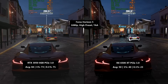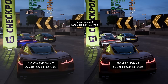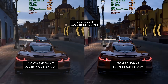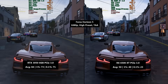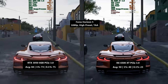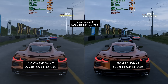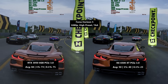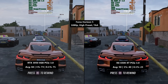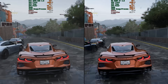Back in Forza, the 3050 hit 84 FPS on average with a 1% low of 73 and a 0.1% low of 71. The 6500 XT completely fell apart here — 50 FPS on average. It's still playable to an extent, but the percentile figures throw things off: a 1% low of 40 and a 0.1% low of 23. For similar money I'd get the 3050. Don't forget the 6500 XT also has no PCIe Express power connector, making it better suited to a wider range of systems — or you could go to the used market and get a second-hand GTX 1080 for a similar or even lower price, if power consumption isn't a concern.